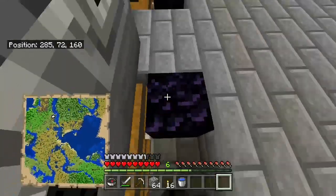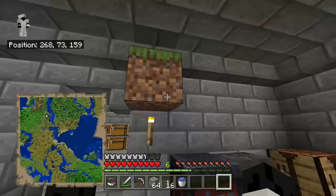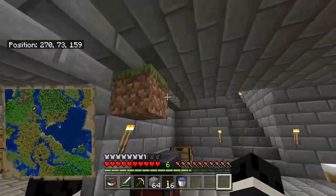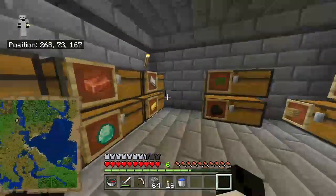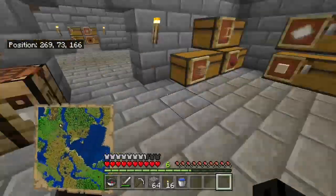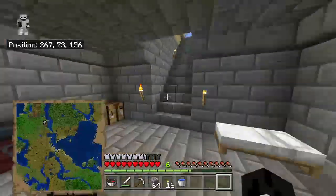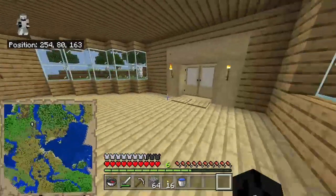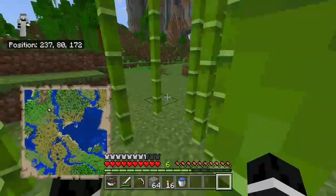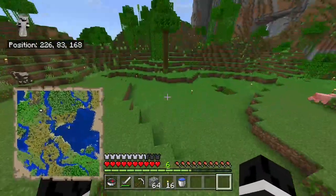My girlfriend was messing with me last night and she put those there. She was also putting dirt down, and somehow this dirt block — we don't have Silk Touch yet — it turned into grass. So I'm leaving it there until I figure it out. I also have some diamonds — there's more diamonds upstairs — and some materials. I've been playing on this world for like a week or two now. There's also a hole over here where I put this dirt down — I might put something over here, I don't know.